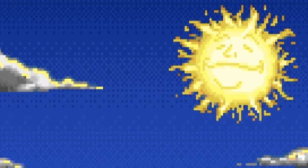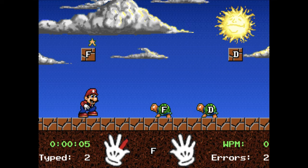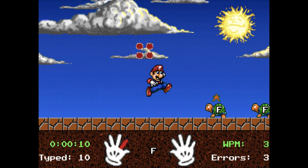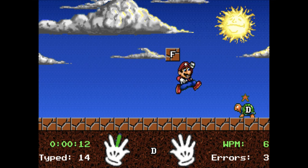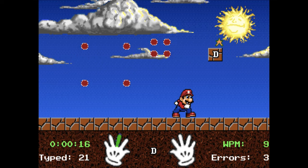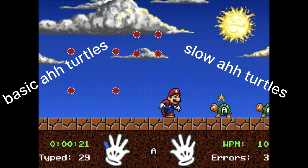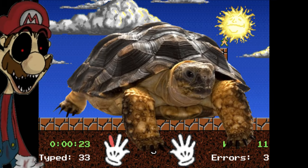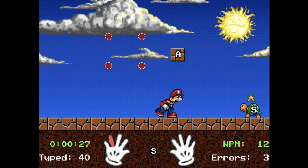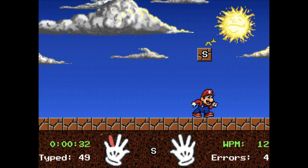The first thing I noticed is that sun in the top corner is looking so chill. For each key you type, Mario either hits a block or stomps on a turtle. Although he doesn't really stomp on the turtle in this game, he kind of just touches him. I guess they didn't have the budget to show Mario jumping on a turtle. They don't even look like normal Koopas from Mario — they just look like basic turtles. And Mario's murdering them in the name of typing.